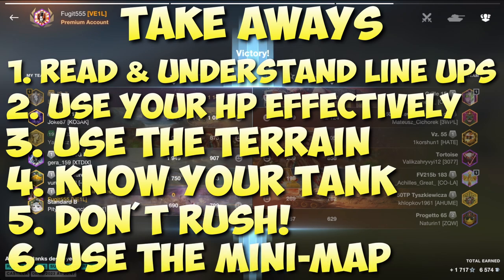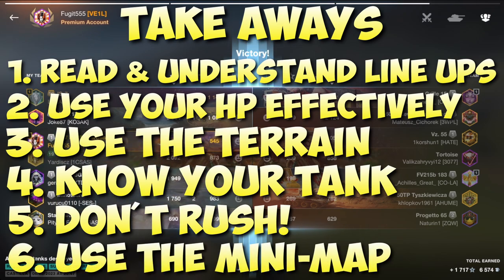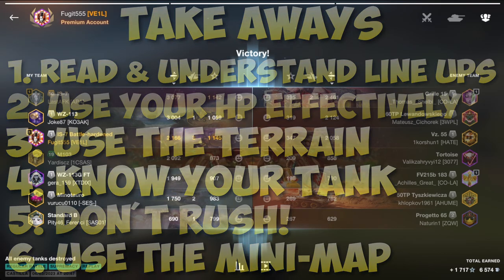Number six: know and keep an eye on the mini-map. The mini-map is your eyes on the battlefield. It not only tells you where the enemy is but it also tells you where your friends are. I cannot overstate it enough — you must use the mini-map at all times. It is literally a lifesaver.